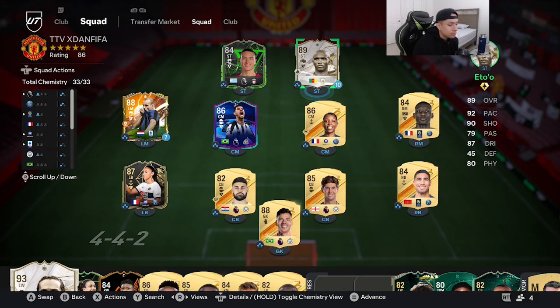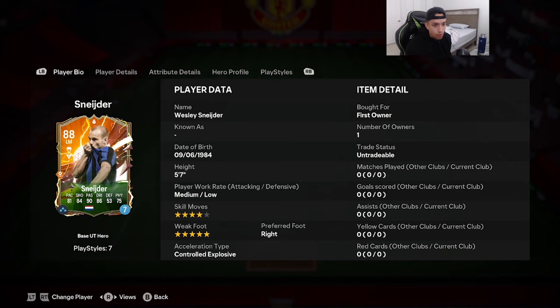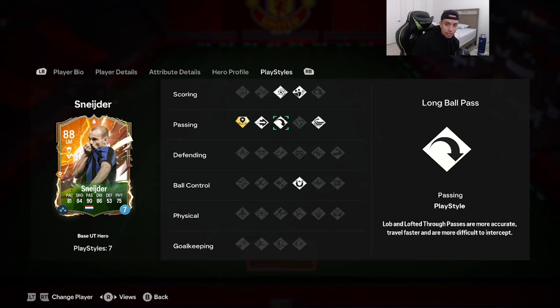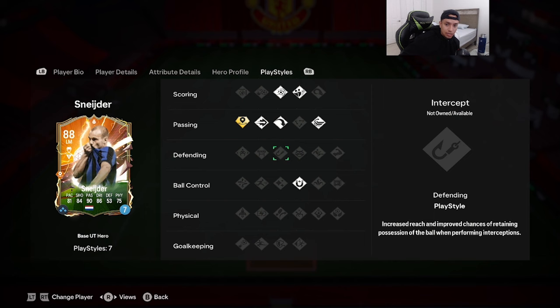Welcome to another video! Today we're going to review the 88-rated Heroes Wesley Snijder, who was just added this year in EAFC 24. The card is 5'7 with medium-low work rates, four-star skill moves, five-star weak foot, and controlled explosive acceleration. Stats are 81 pace, 84 shooting, 90 passing, 86 dribbling, 75 physicality. He has incisive pass, ping pass, long ball, whip pass, dead ball, power shot, and first touch.